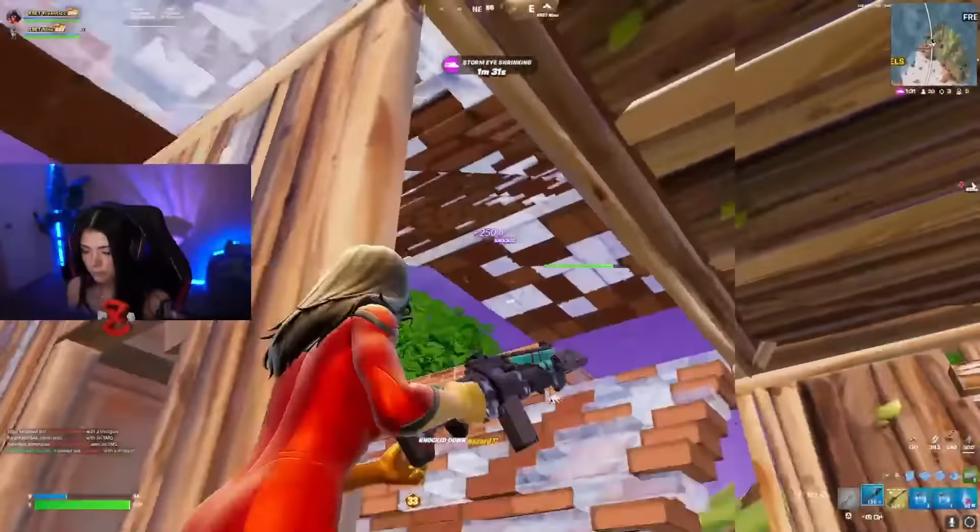One skin that already has a bunch of edit styles is Hannah, paired here with the Leviathan Axe. Hannah has around 8 different edit styles — you can add a helmet on or off, change the glowing effects, and adjust the overall colours, which really improves this skin. Because of that variety, you need to pair it with a really simplistic pickaxe, which is why the Leviathan Axe is so perfect. It fits in with pretty much every single colour style you can make, whether you are choosing brighter or more simplistic colours.